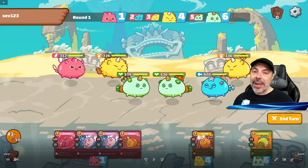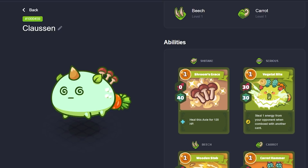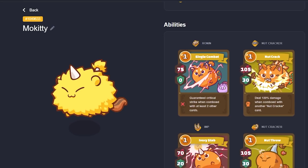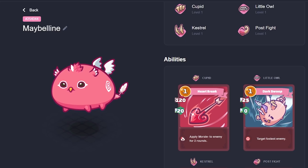The build that I'm using is something I debated quite a bit and decided to go with because of its balance. I have a plant tank which has some healing, some damage mitigation, a little damage, plus energy gain. I have a beast designed to do critical damage along with energy gain, and a bird designed to hit things in the back line. This is the most common build you see.